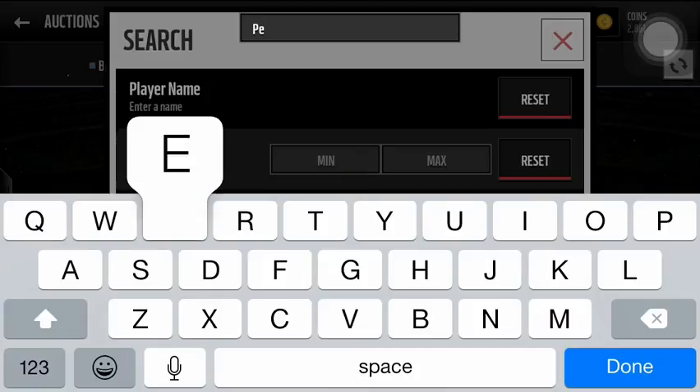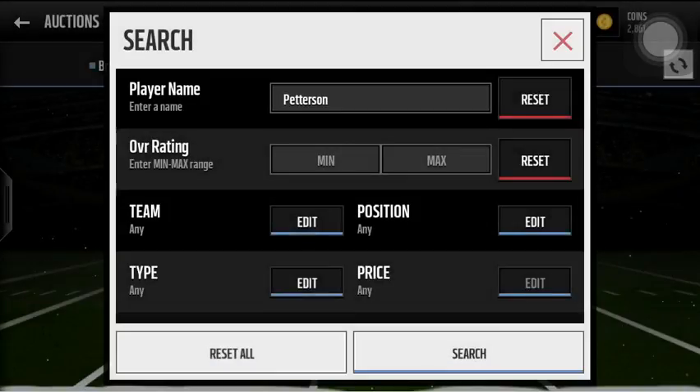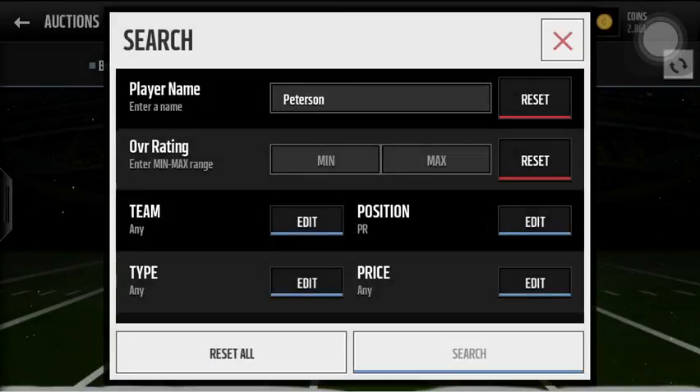Now I'm going to put in Peterson as a returner. Let me go to sell items — check out his name. I used 20. I'm going to switch over and search. He does not go for a lot.